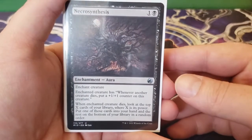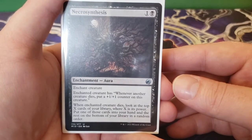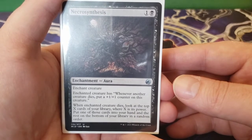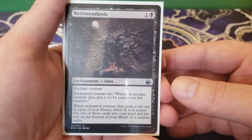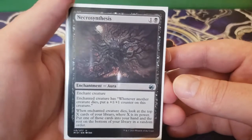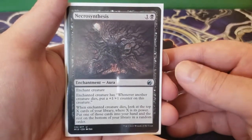Next up we have Necrosynthesis — one and a black, enchant creature. Enchanted creature has: whenever another creature dies, put a plus one, plus one counter on this creature. And when enchanted creature dies, look at the top X cards of your library where X is its power, put one of those cards into your hand and the rest on the bottom in random order. So you get a tutor-like effect when it dies, and it has a cool ability to grow from creature deaths, which Lazel will double.